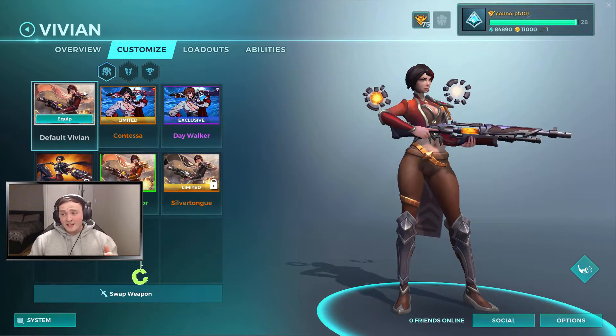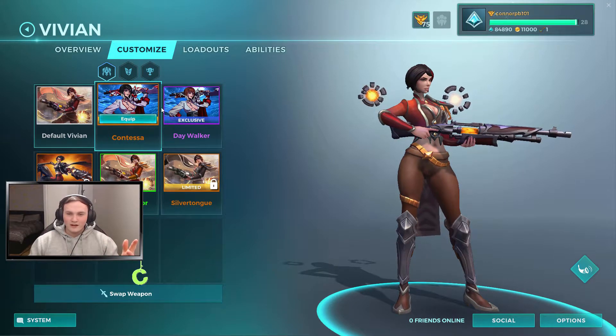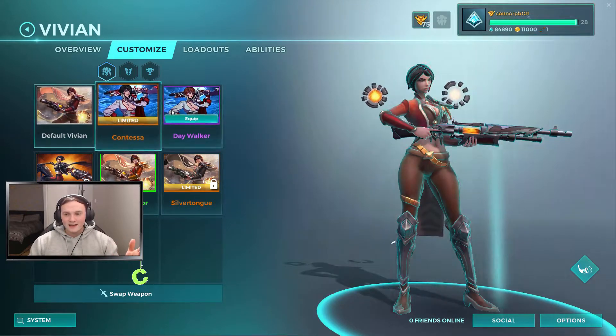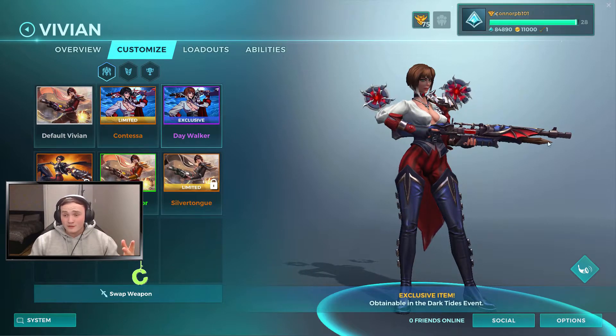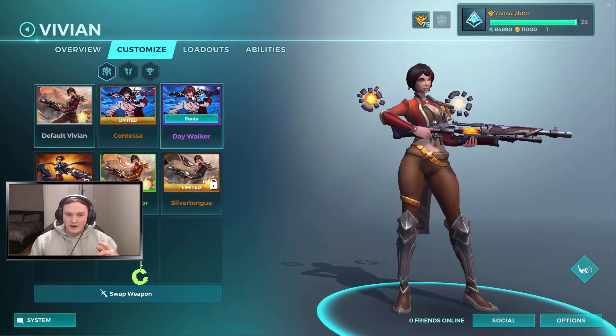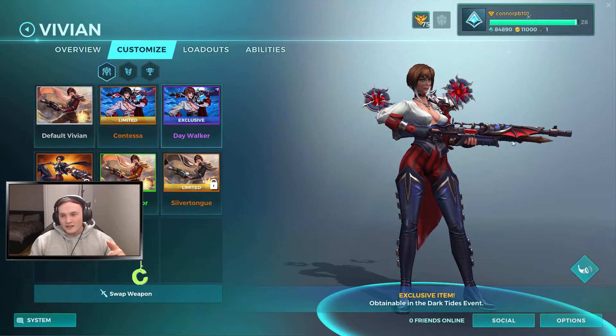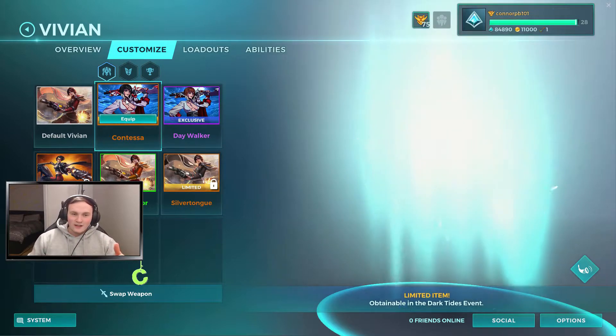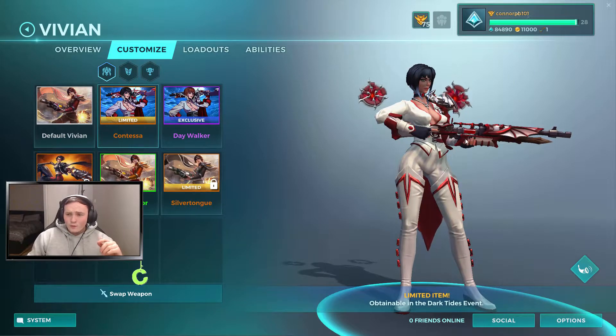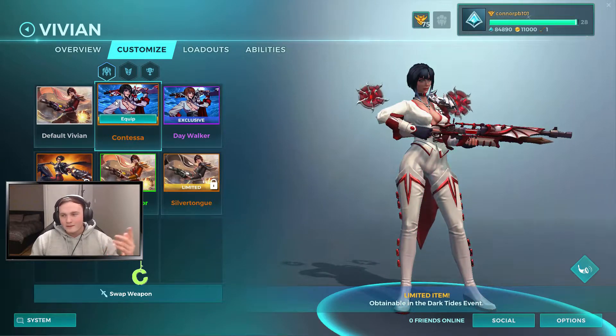Coming up next we have the Vivian skin, which I was pretty hyped for because that's one of my favourite characters. But when I started looking at them, they're not actually that good, if I'm being honest. She's got this Daywalker one — it's a different style of outfit, but she's still got the top, pants, boots — classic Vivian. It's just a different colour variant really. The weapon, on the other hand, looks absolutely sick — like a basic rifle versus one with a little wing and a stake on the end. She's like a vampire slayer. She's also got a Contessa colour variant — I'm not a huge fan of the outfit, but the weapon looks absolutely amazing.